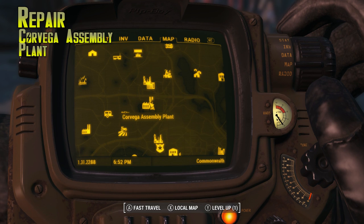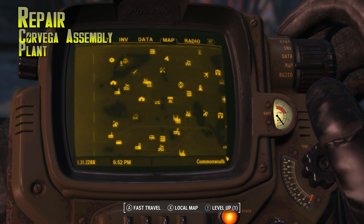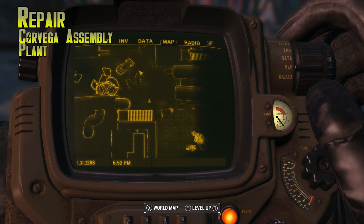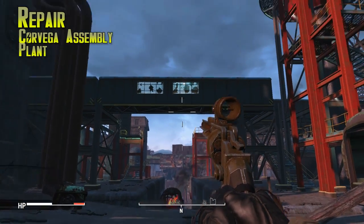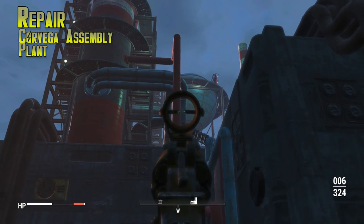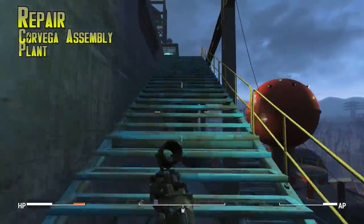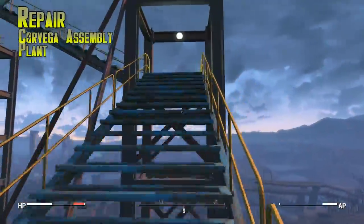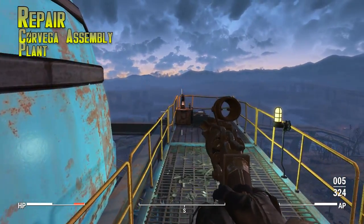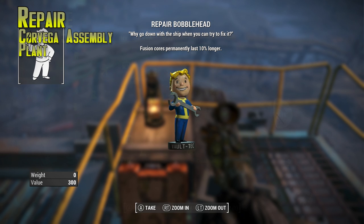Repair is in Corvega Assembly Plant — not actually inside the building but on the roof. There is a way to go inside, kill all the raiders, and pop out on the rooftop. I'm up on the roof and the bobblehead is way up on the catwalks, next to that big globe thing. That door right there is where you can come out of the building and be upstairs. It's kind of hard to miss because it's just so blatantly there — this giant thing on top of the building. The Repair bobblehead is on a box at the end of the catwalk.